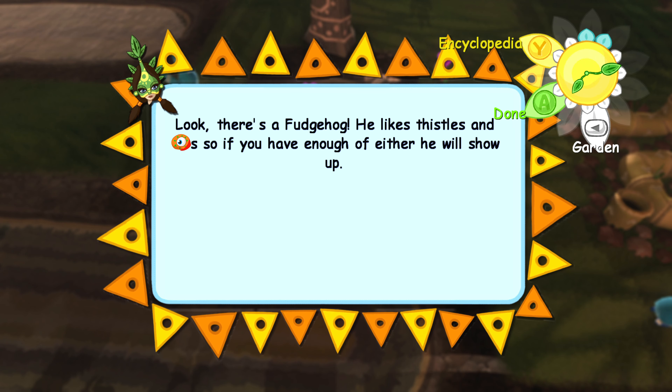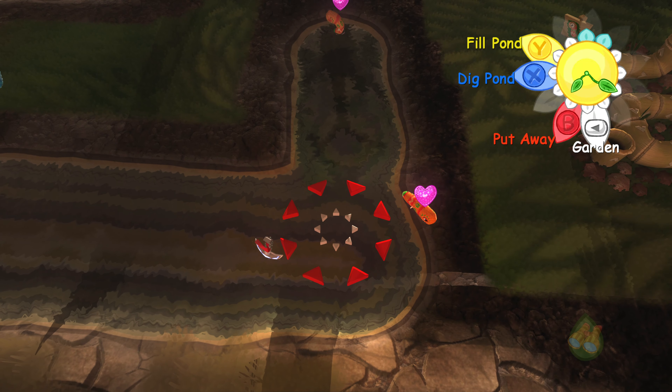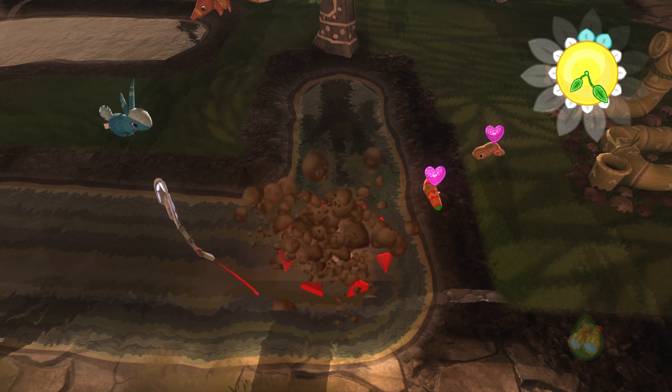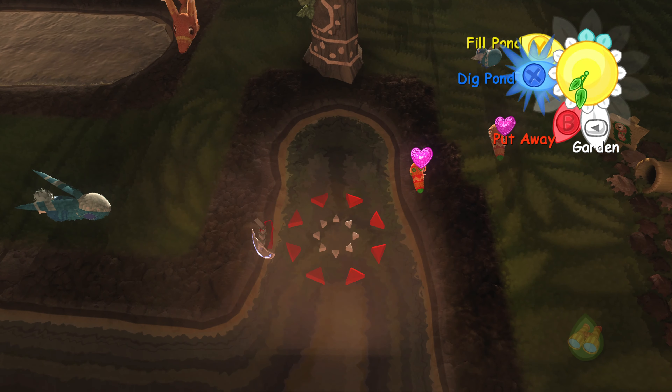There's a fudge hog — he likes thistles and worms, so if you have enough of either he will show up. I don't have that many worms and I don't have any thistles at all, so I don't know what's up with that. I can also use this shovel to fill the pond.